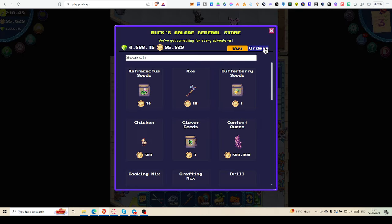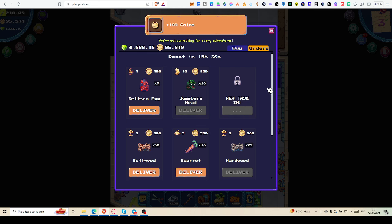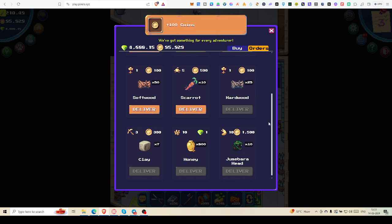First we will come to Hazel and check out today's orders. You can see salzman egg — if I pay 7 eggs then I will get 100 coins. 10 pop berry for 100, that's fine. 10 scarrot for 500, fine.